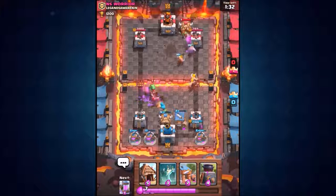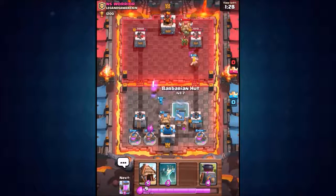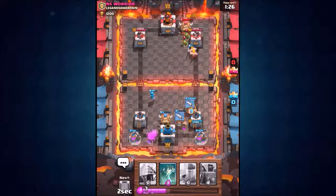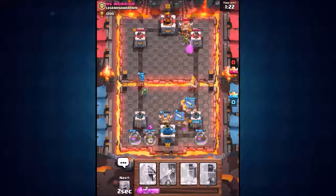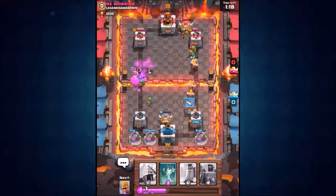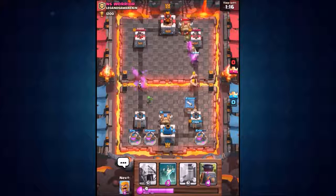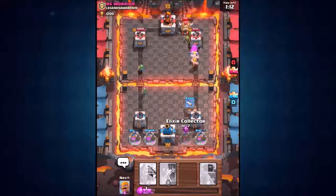This is where the wizard is going to be very helpful to take out these minions and the dragon. Level six wizard doing a great job. We got the barbarian hut going back down — we just lost two of the elixir collectors, so we're going to drop down one and then mirror it to get the second one back. Four elixir collectors back down, and we're about to go into overtime.